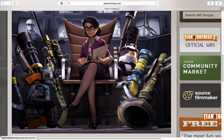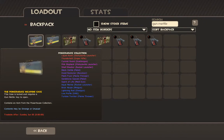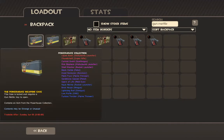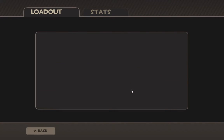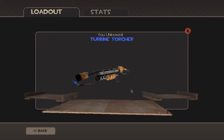I suggest it if you like, but it's totally your choice. Let's get into the game. Here is the Powerhouse and the Concealed Killer. We're going to open this — let's see what we get. We got the Turbine Torture, which is okay. It looks kind of cool.